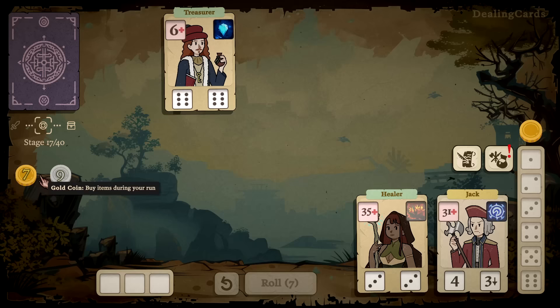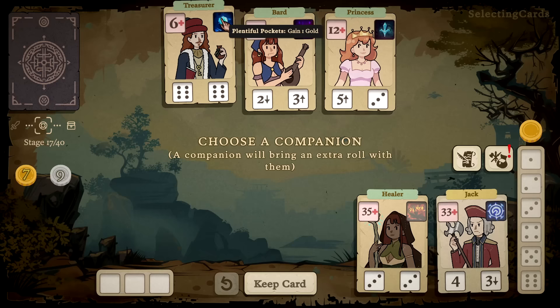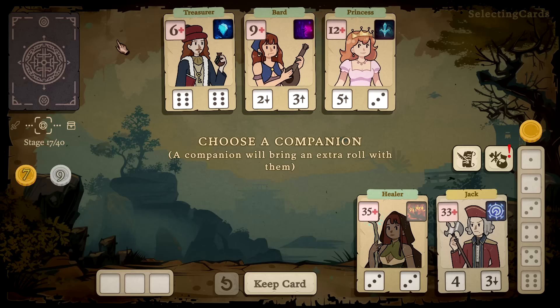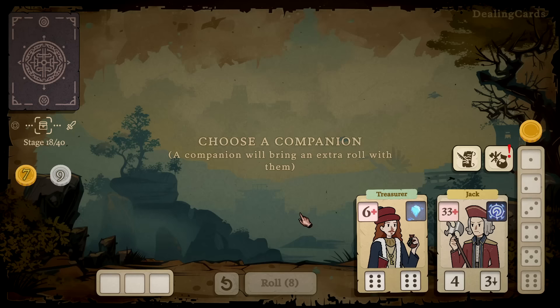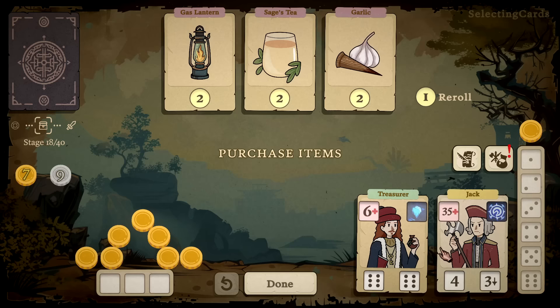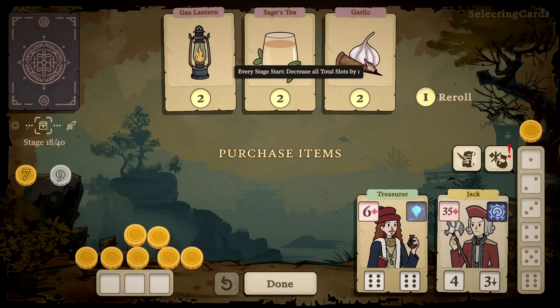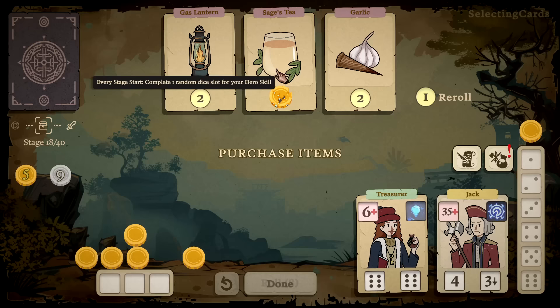Another companion! Two sixes — I gain a gold? That's insane. 'Complete a chosen exact dice slot' — nah, it's the Treasure companion, like every day of the week. The ability to gain so much extra gold is great. Oh, but I lose my other companion — okay, interesting. Gas Lantern: every stage start plus one die — we already have this. I can get another 'complete a random die slot' for my hero skill. 'On stage start, decrease all total slots by one' — no, I'd prefer you didn't.